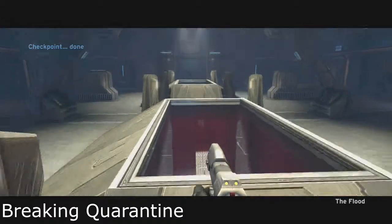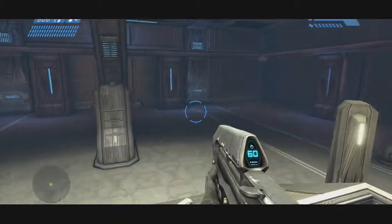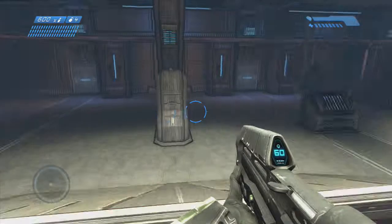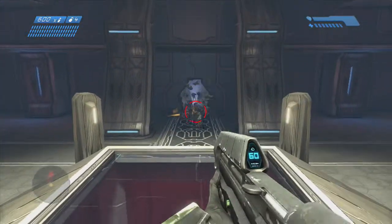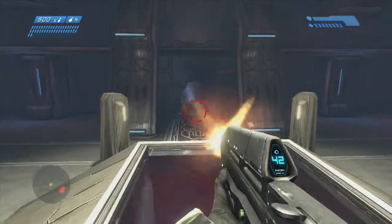This one — Breaking Quarantine — requires you to escape from the facility in under 21 minutes or less. I'm going to include the full run here and show you probably the easiest way to get both Breaking Quarantine and Jenkins in the same run.